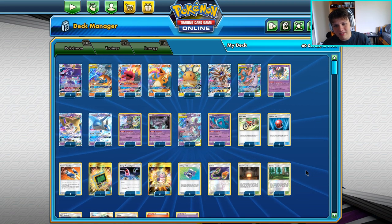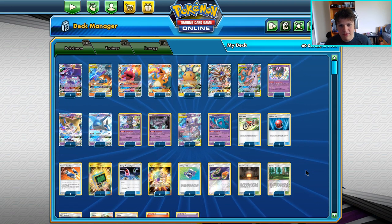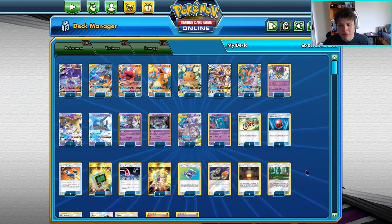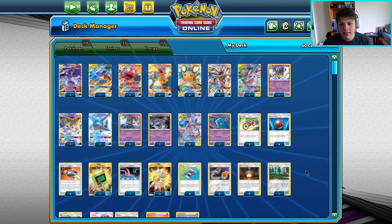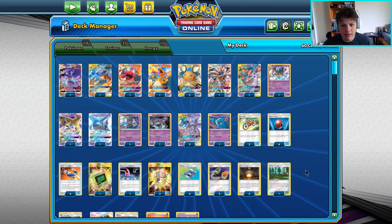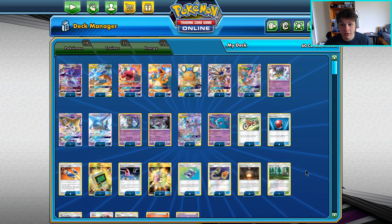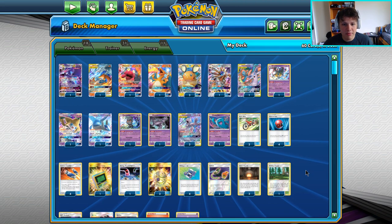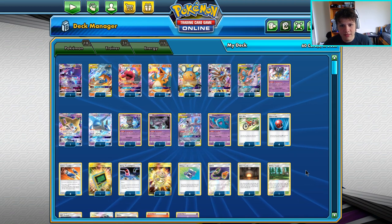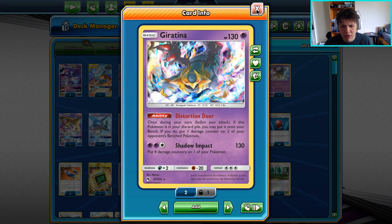I used this list to get second at a league cup over the weekend. Mewtwo Box is definitely my favorite deck to play right now — you just have a lot of options. I don't think it's the most consistent deck; it's a little more inconsistent than Abilities Zard, but only by a bit. A lot of the tier one decks are really close in consistency right now, but this Mewtwo Box deck is definitely my favorite.